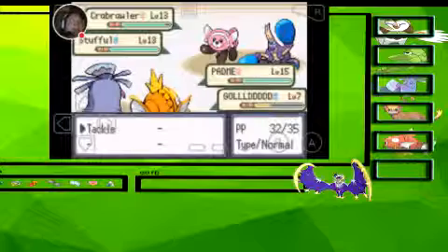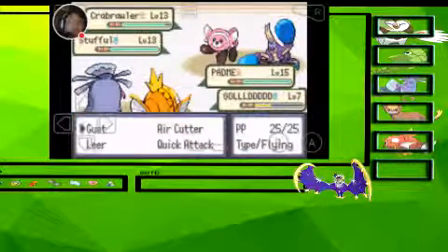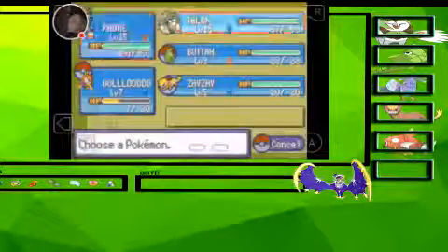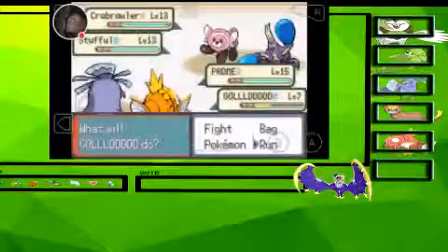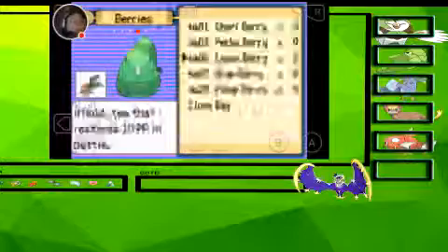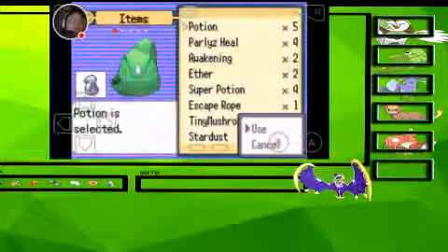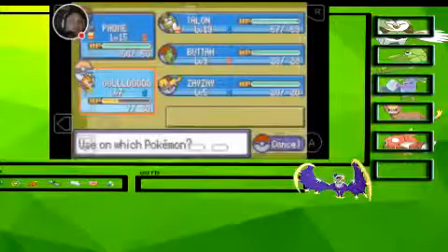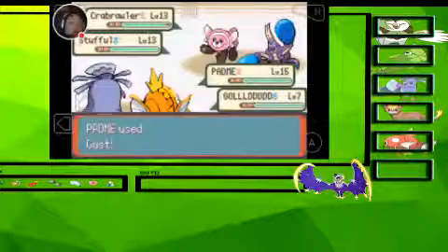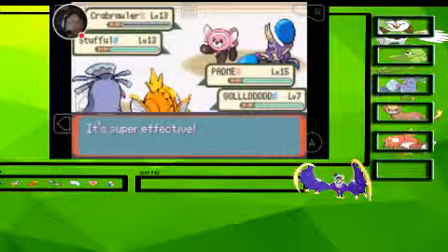That attack hits both, so let's just go for one. We can just heal. I know I have healing items — I don't want Gold to die, that's a shiny Magikarp. Get wrecked, Crabrawler. You don't stand a chance.